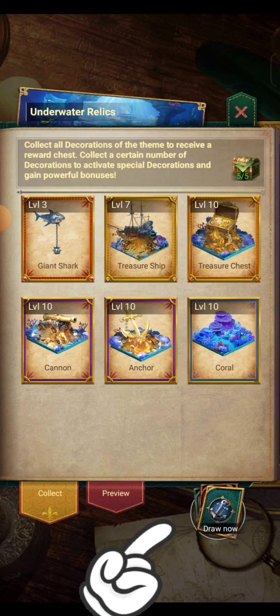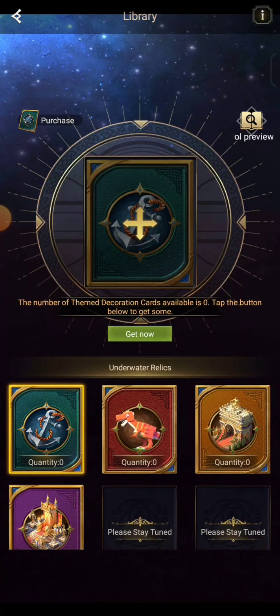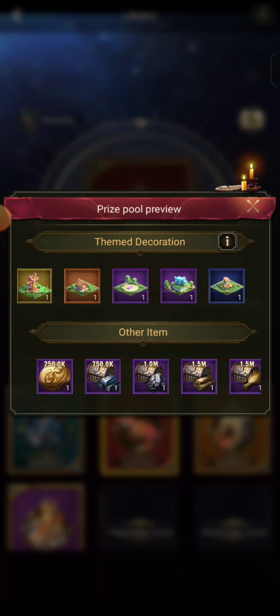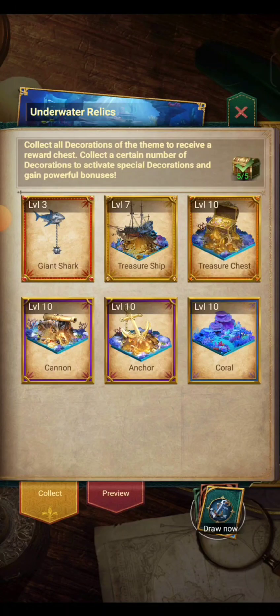You can also draw here — if you have cards, you draw and what you get is random. If you have Underwater cards that you get from events, you can draw them. I don't have any right now, and my friend doesn't either. You need to have the event available to get those cards, and I can't purchase right now because there's no active event. These are the chances you get one of those, and then you add them like you normally level up your decorations.